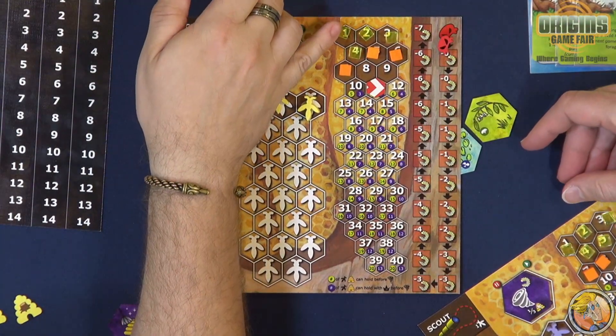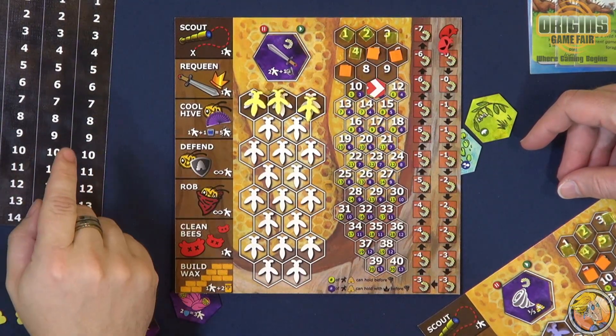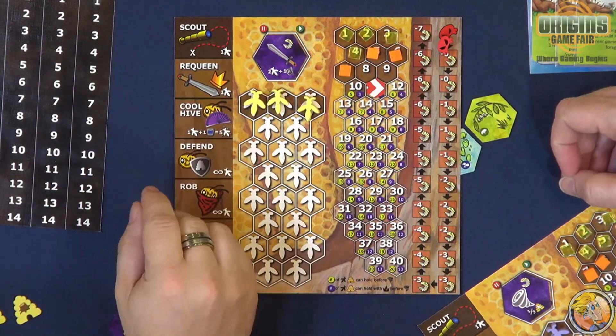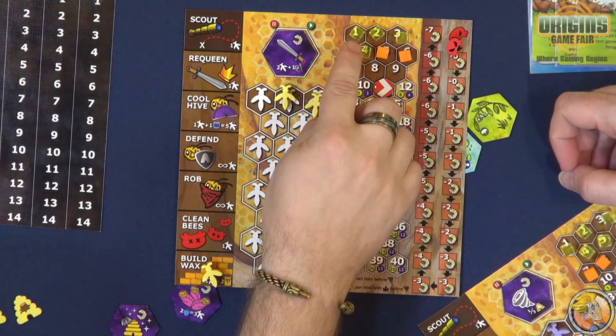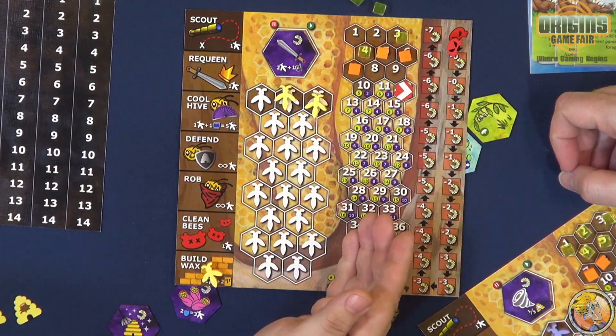So the first resource is honey, which is these yellow cubes. Honey is worth a victory point at the end of the game. It's also what you use to feed your bees — one honey cube will feed up to two of your workers. If your workers don't eat, they die. And finally you can use it to take the build wax option down here: you spend two honey cubes and move this marker over one to increase your comb size. This is how you expand your hive.